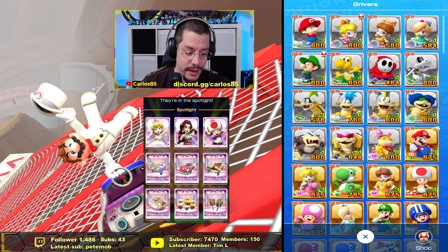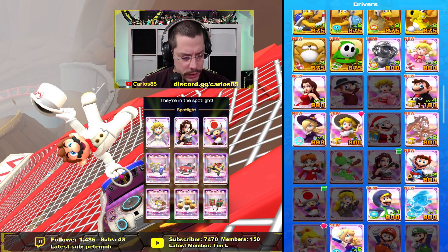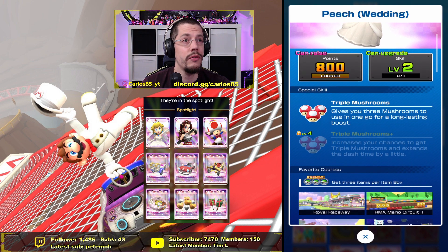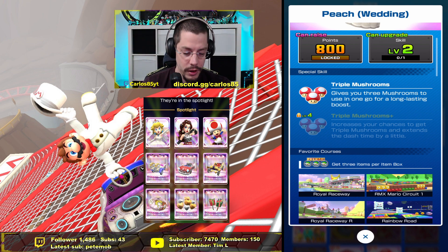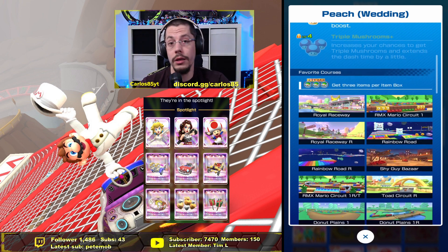Starting with the drivers — Wedding Peach is definitely one of the best drivers. If you check the rundowns from the start, she's still in the top three. Mine is level two so I have her already, but getting her to level three would be perfect. Triple Mushroom is a very nice, valuable item. With a low-level driver you can slot in at the start, take a ticket, get a mushroom or triple frenzy, or trigger a Triple Mushroom frenzy from places five to eight.